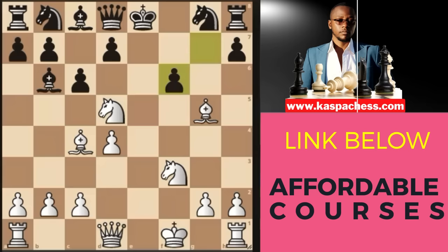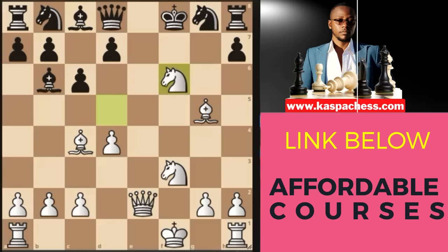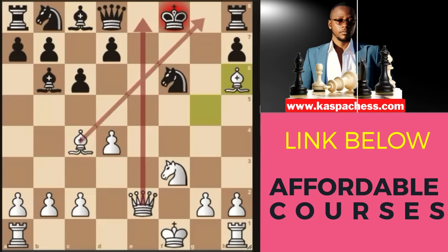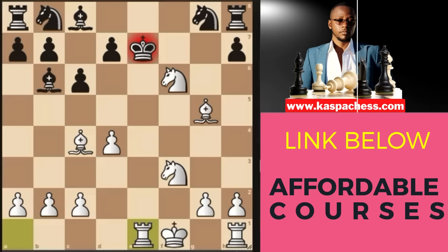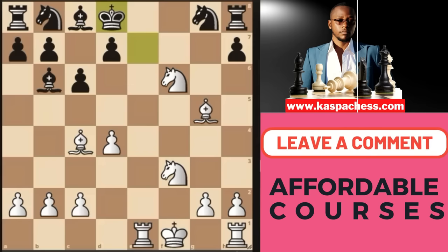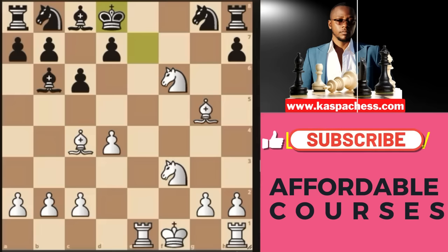You'll see them playing g takes f6 anyway, after which I recommend queen e2 check. You'll see king f8, then you go knight takes f6. After they take on f6, there's a mate in one — our queen is covering this file, and our light-squared bishop is covering this diagonal. Even if they play queen e7 calling for a queen exchange, take with queen takes e7. There's a mate in 7 after rook e1. King d8, and there's a mate in 3 — leave your answers in the comment section below.